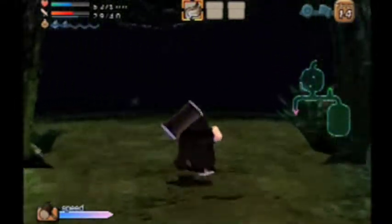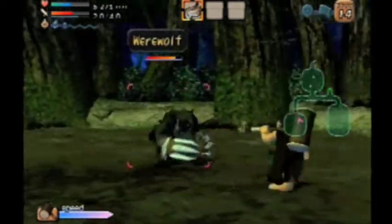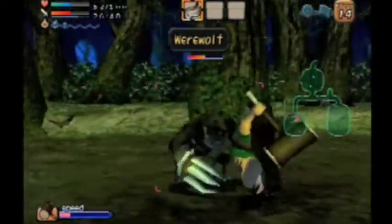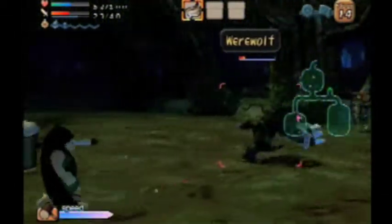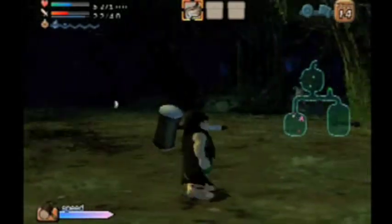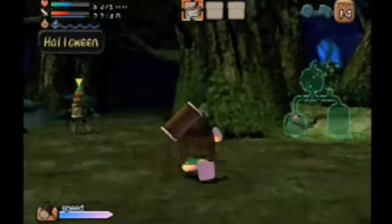Oh, not Halloween — let's run past him. I guess we can take on this werewolf guy, he shouldn't be too much trouble. As you can see, he will block attacks though, so you gotta be careful with that. Okay, there's another one of the items, so we got all three of them now, I believe. So there's nothing here except for another Halloween. Let's get out of here.